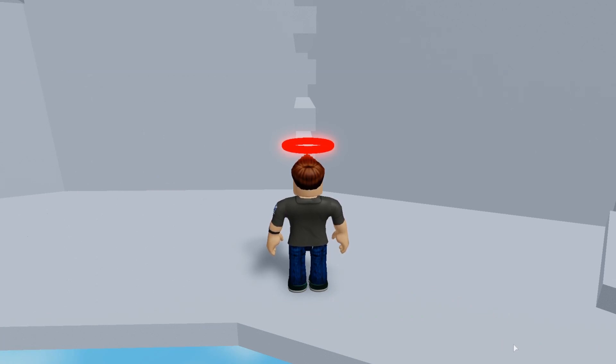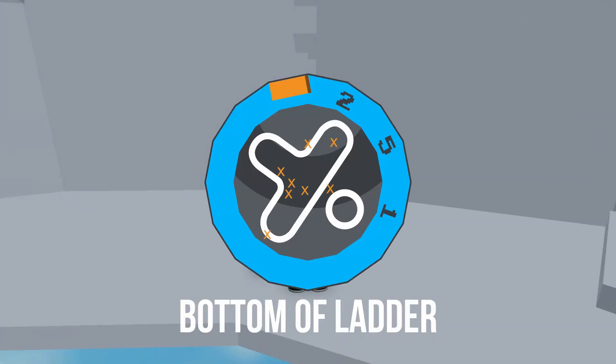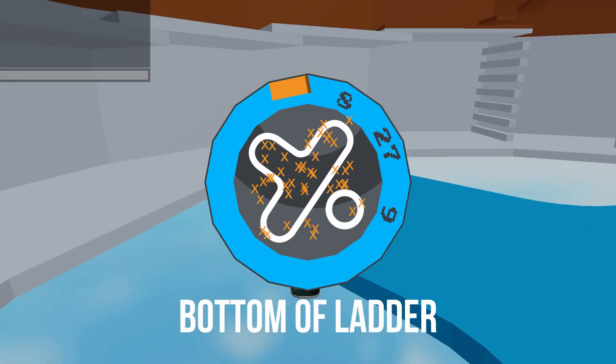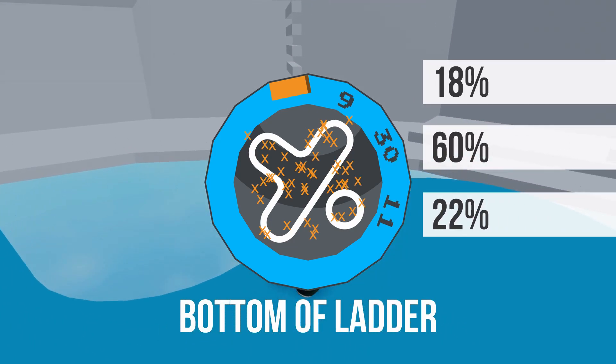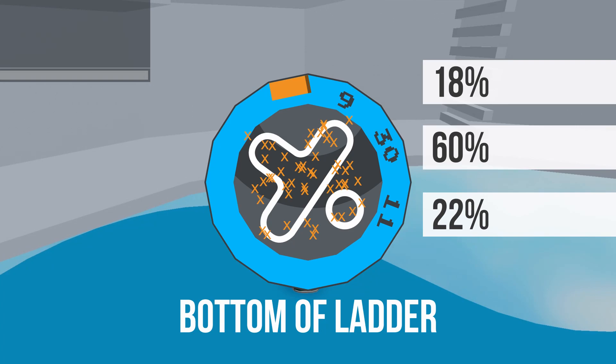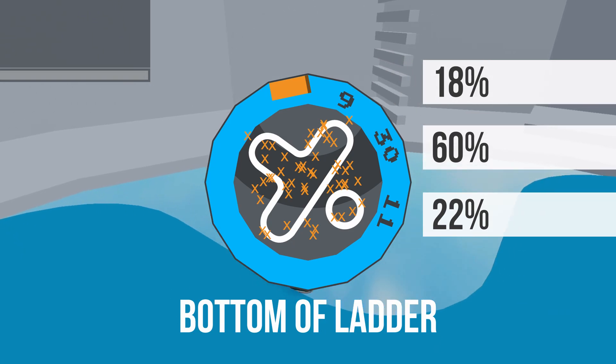First of all, let's test if standing at the bottom of the ladder affects your spawn location. I ran my test 50 times as before, and the numbers are very similar, with the middle zone yet again being the most likely location with a 60% value. The far zone's 22% beat the close zone's 18%.